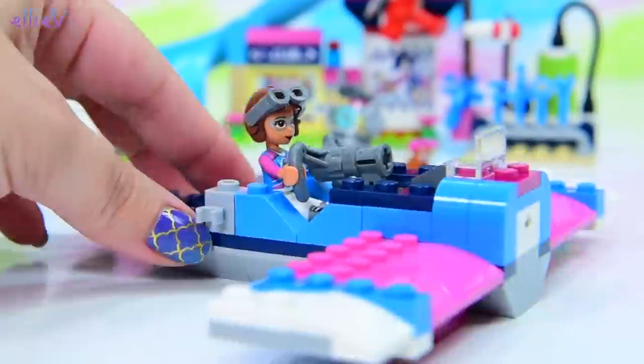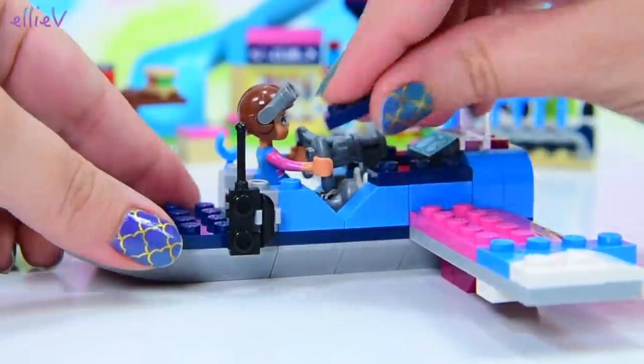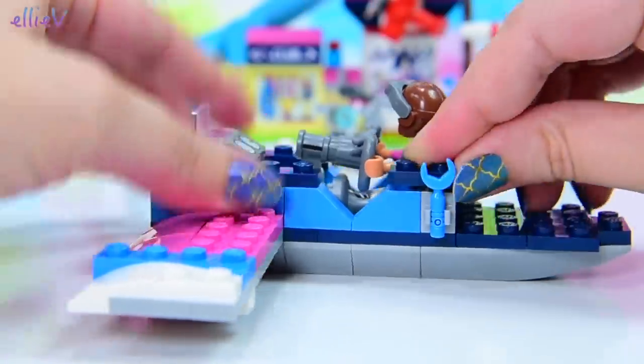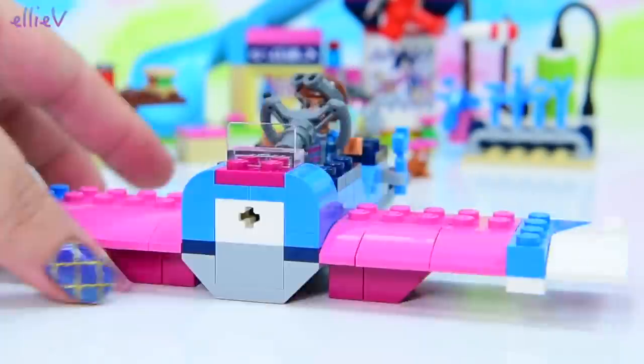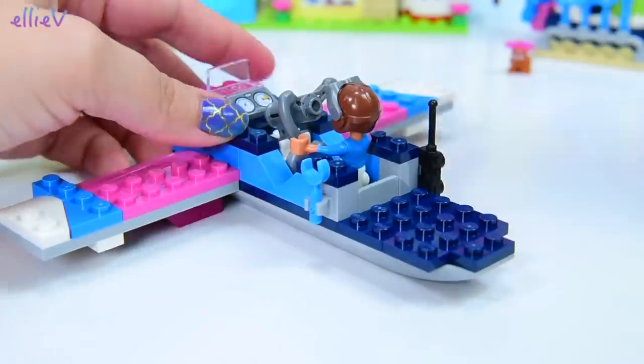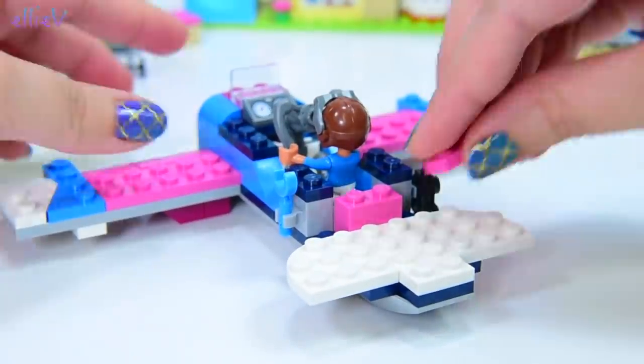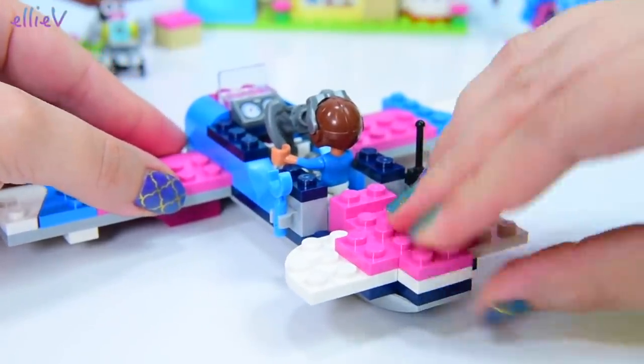Some hooks hanging off the side as well - maybe that's for Rumble to hold on for dear life while it's flying up in the air, or maybe we could hook Zobo into those hooks. We've got a control panel and a cool steering wheel - I've never seen one of these in a Friends set before, that's cool! The hooks are actually for our communication devices and a spare spanner. If you have to use one of those when you're up in the air, you're in a great deal of trouble. We're up to bag number three and continuing on with our plane.